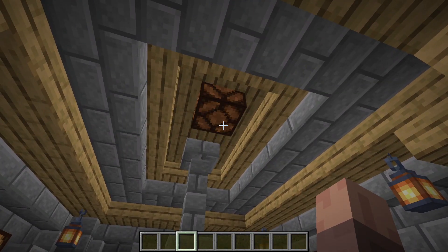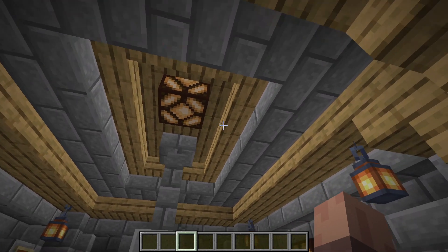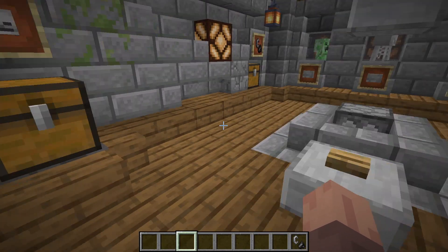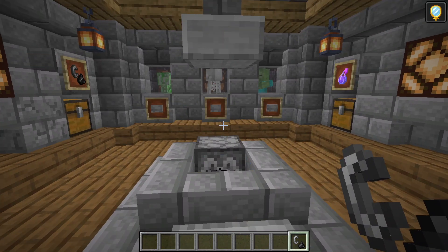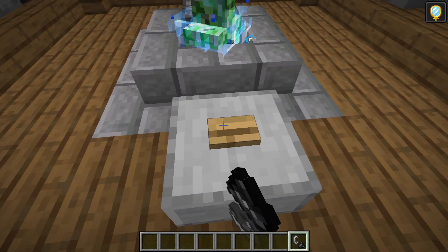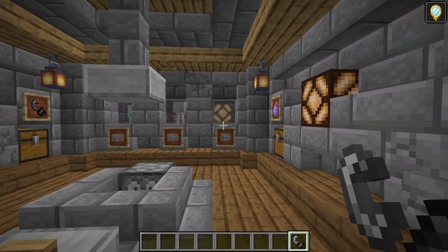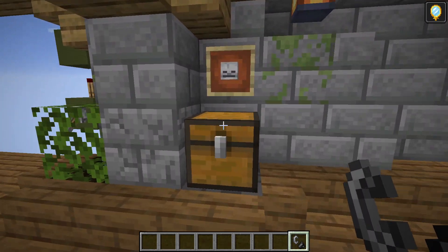We'll throw the invisibility potions in there and they get sucked up into the system and registered. Then we need a flint and steel. The final chest is where the heads are going to go once we get them. We'll summon our creeper, hit it again, light him, he blows up. In a minute we'll get another zombie, and then we'll get a head.